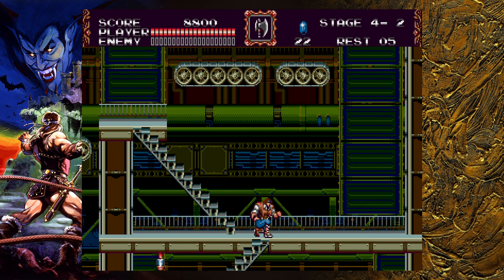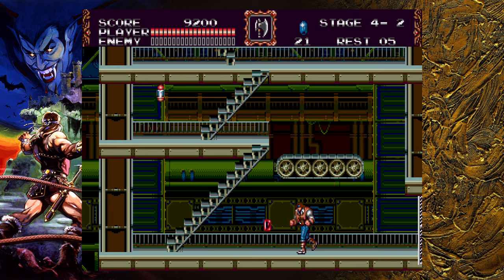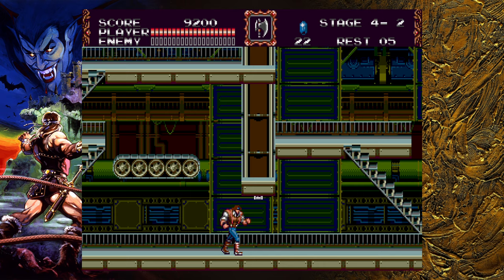We're going to make our way down. There is a flail or a mace skeleton over here. Throw axes and aim for the middle of this conveyor belt and he will die. I think there's a boomerang in that candle up there. Go ahead and keep picking up some gems. In this screen, in 4-3, there is a one-up.